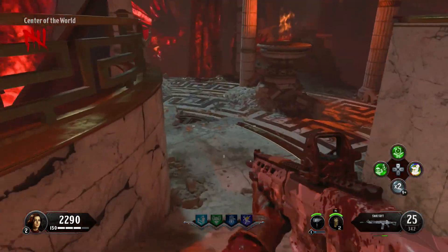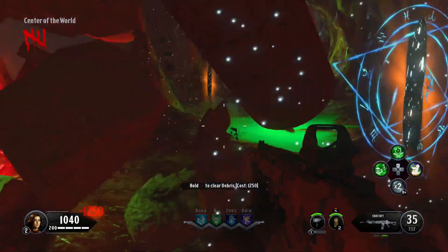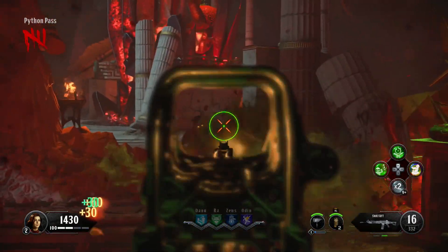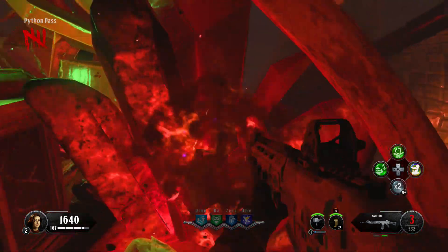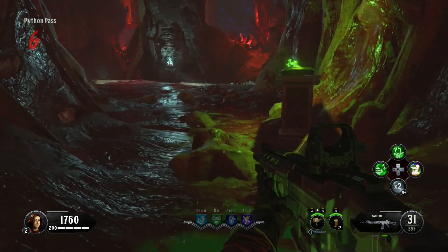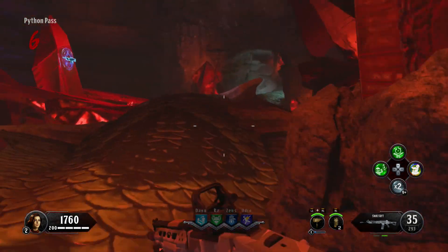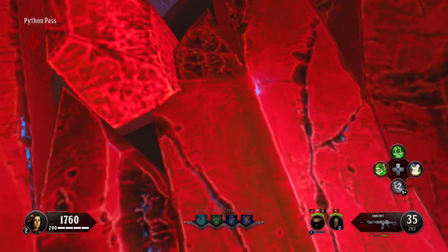Now we're going to head on over to Python Pass, and the first location is actually right here — a very, very hard to see location. I'm lucky it happened to be in my game so I could show you guys where it actually is, because I think this is the toughest one to see. There's the Dormant Hand here in Python Pass. Now we're going to pass this acid trap and go up the actual pass itself, past the Eagle Cage, and near the Titan Wall will be another crystal for you to break with a Dormant Hand located in it.